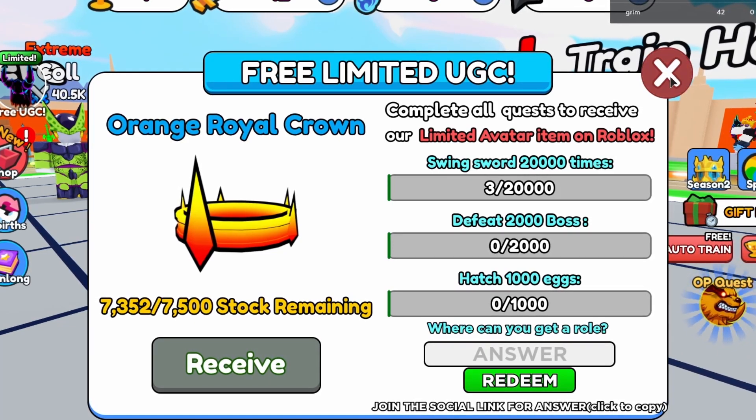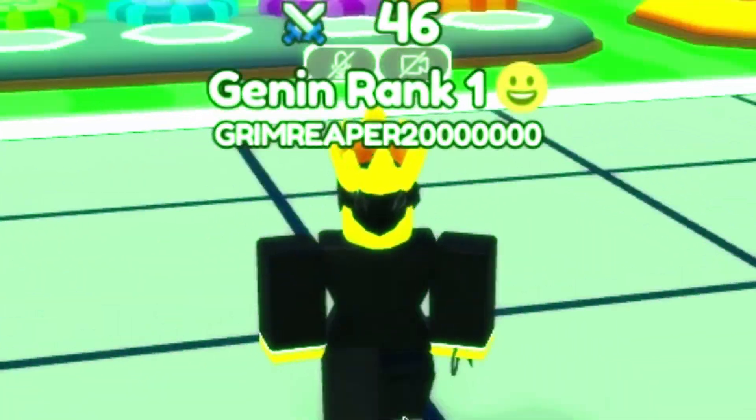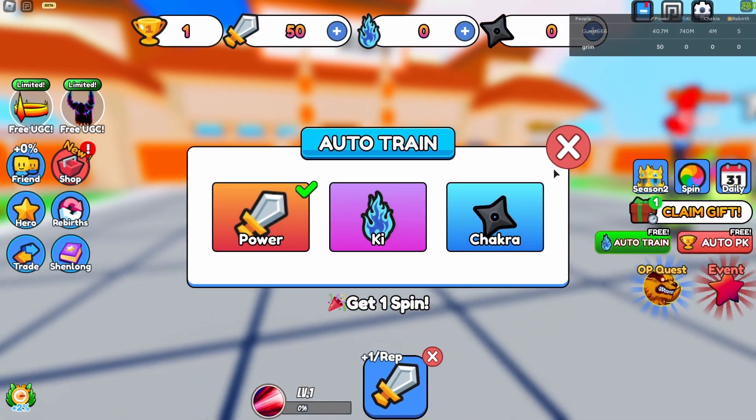After you've done all that you can just receive the item. This will just take a lot of time as per usual — they're really trying to get that premium payout. But anyways, there is an auto training feature.